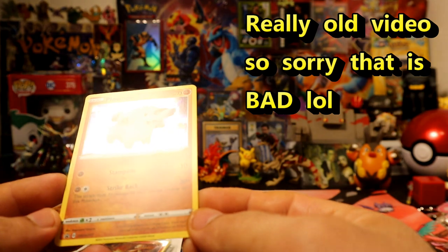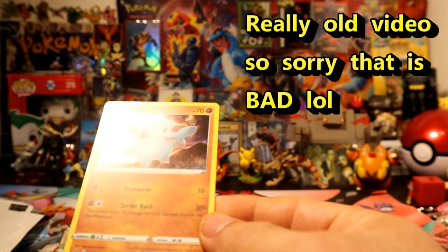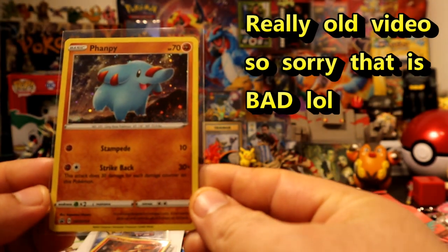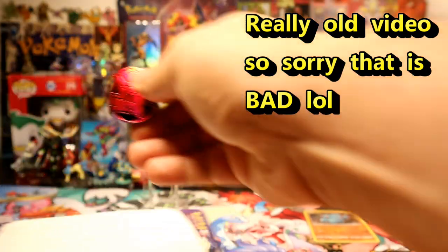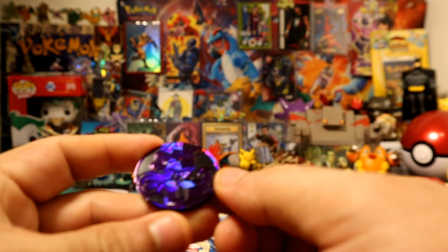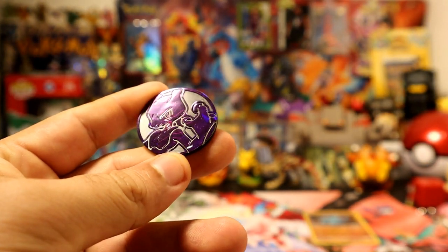There are two lines in there coming out of the package, so not good at all. And this is SWSH 117. Then we have the Volcanion coin — supposedly showing it — and here's the Mewtwo coin, which is pretty cool. I think I like it. Let me try to make your focus better. There you go.